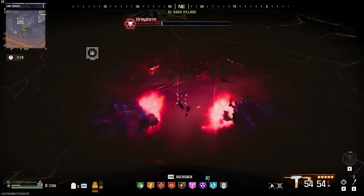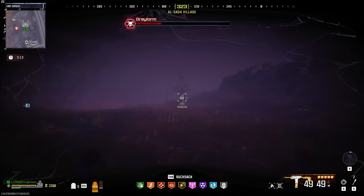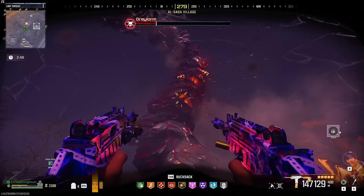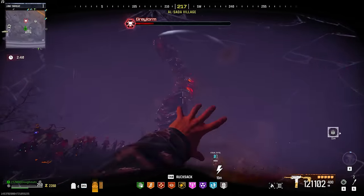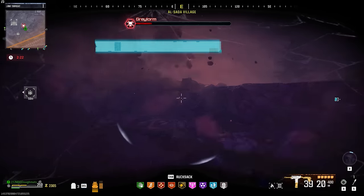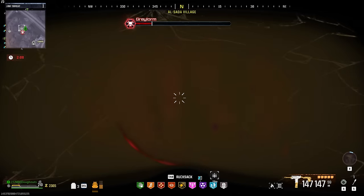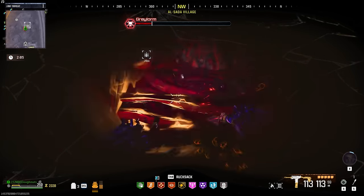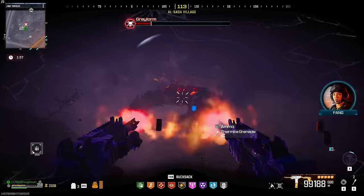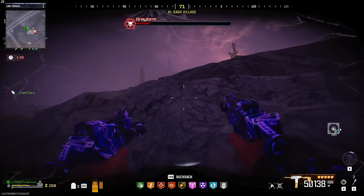Head on back to the ammo cache - refresh everything. Get him while he's over here. We are so close - I cannot believe we're doing this. This is my first time solo! Whenever your screen darkens like that, by the way, that means he's going to attack you. Laser - nice dodge! Get out of here, orbs. I would say if you're going in solo, golden armor plates are definitely the way to go because if I didn't have them, I'd be so screwed.